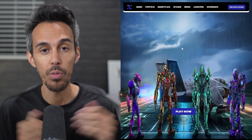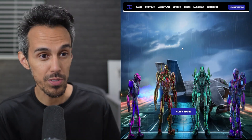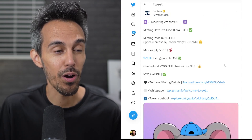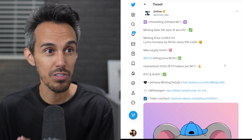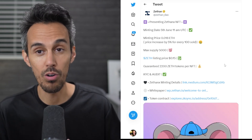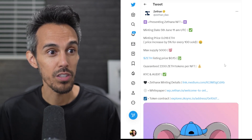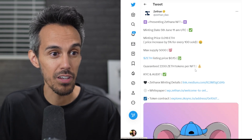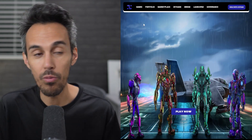Here we are on the website at Zethan.io — that's Z-E-T-H-A-N.io. I'll put the link in the description so you guys can check it out for yourself. Let's jump to the NFT section because that's how you guys are going to be a part of this. The minting day is the 5th of June, 11 a.m. UTC. The minting price is 0.18 ETH. The price will increase by 5% for every 100 sold, so there are definitely benefits to getting in early. The max supply is 5,000. The listing price is going to be 0.15. You get a guaranteed 2,200 Zeth tokens per NFT. We'll also check out their documentation and white paper. But let's talk about what this game is about.